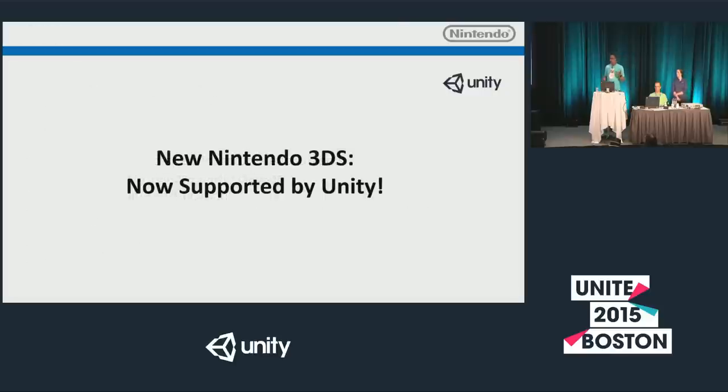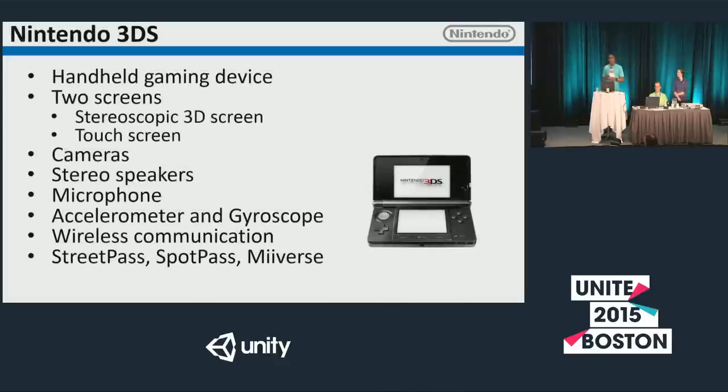What we're talking about today is the new Nintendo 3DS supported by Unity. Let's talk about the previous version of the Nintendo 3DS — a very popular device with two screens, stereo speakers, accelerometer, and gyroscope. Very popular with the public, and I think it's pretty much my favorite gaming platform right now. You can take it anywhere with you; it's got awesome StreetPass features.